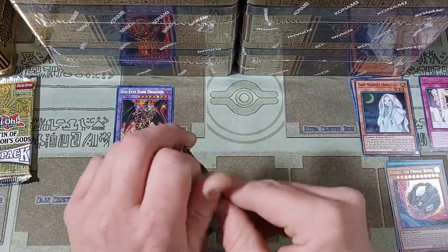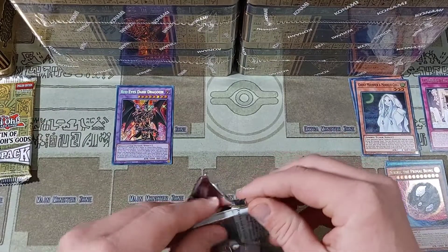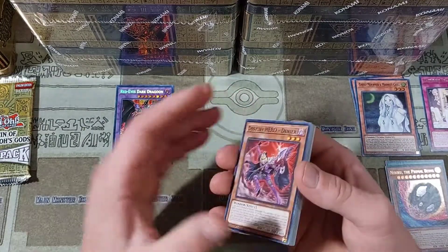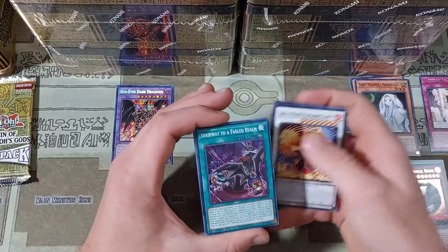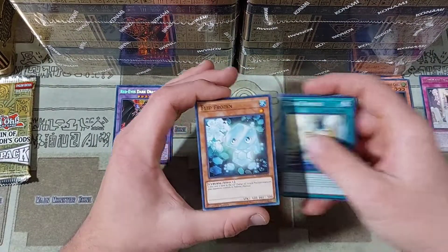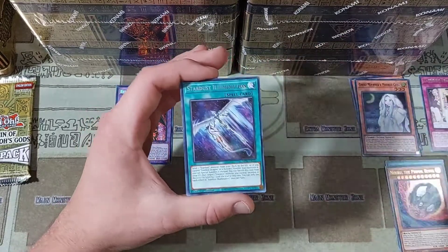Let's keep moving on. Other pulls I've gotten — I believe two Dark Ruler No Mores and two Nibirus, as well as a Lightning Storm. Over on the Patreon I pulled a Ghost Ogre and Snow Rabbit, so that was also very exciting to see in the prismatic. We'll hopefully be seeing an Ash Blossom, maybe more Lightning Storms. That would be really, really cool.